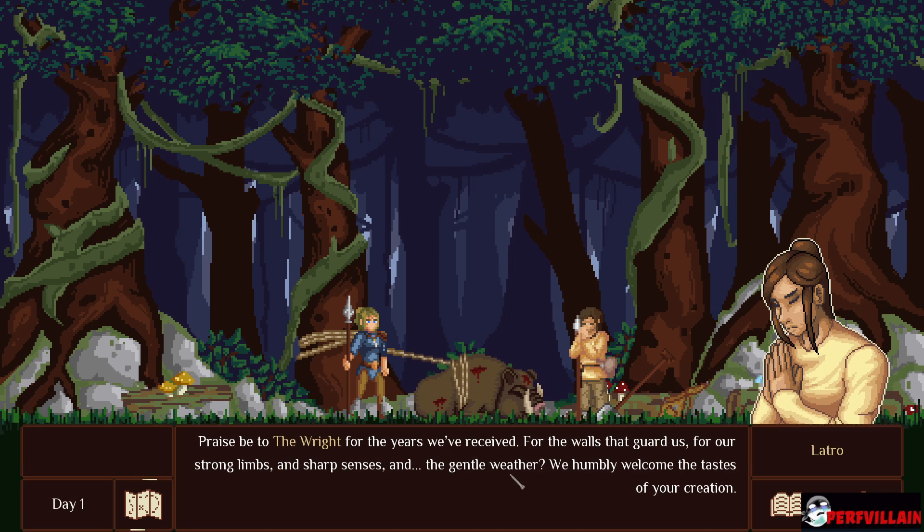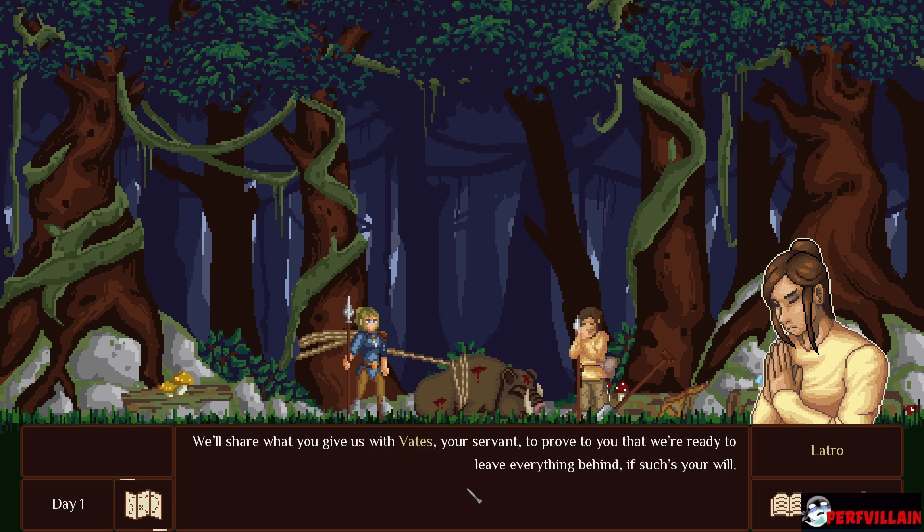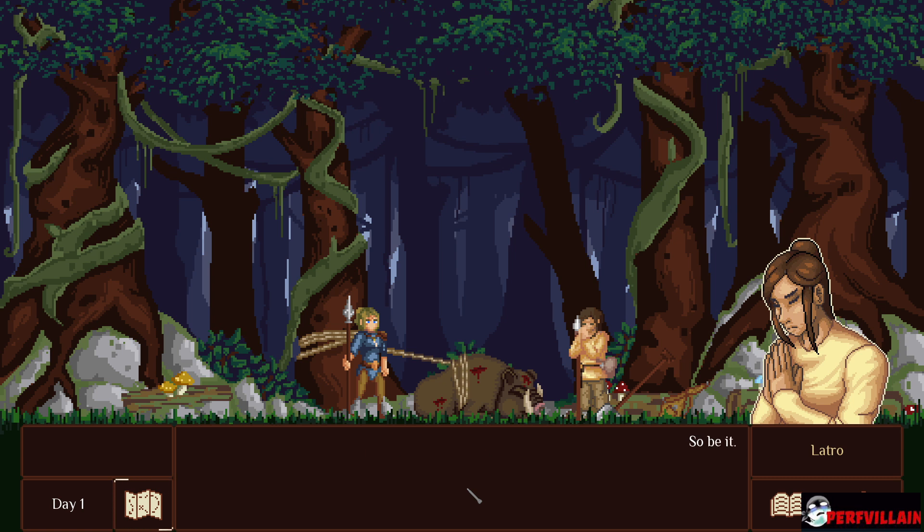For our strong limbs and sharp senses, and the gentle weather. We humbly welcome the taste of your creation. Help us spread your meat wisely in our family and among our friends. Help us sell the tusks and bones to the city folk. We'll share what you give us with Vates, your servant, to prove to you that we're ready to leave everything behind, if such is your will. So be it.